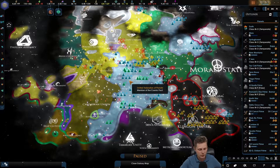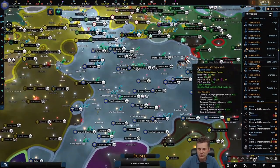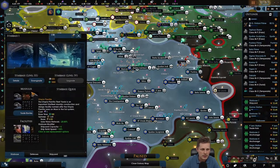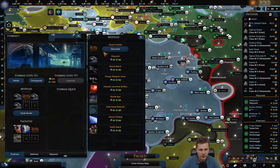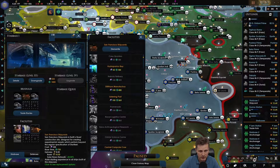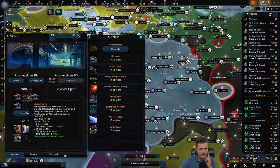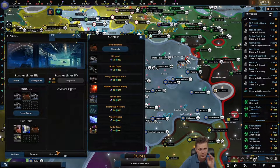Welcome to another Star Trek New Horizons stream. We've got some suggestions from the Discord community saying we might want to redo the Utopia Plantation or the San Francisco Bay shipyard. The design is considered experimental and it's important for Starfleet starship construction, so I'm going to be renewing this.